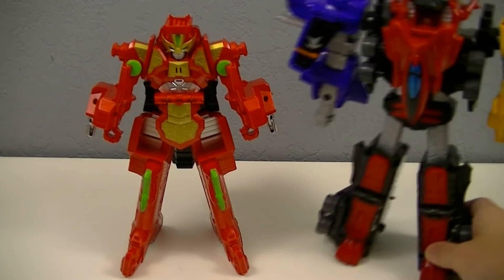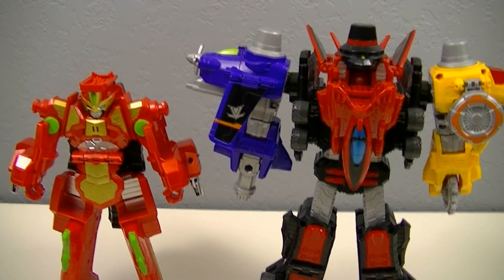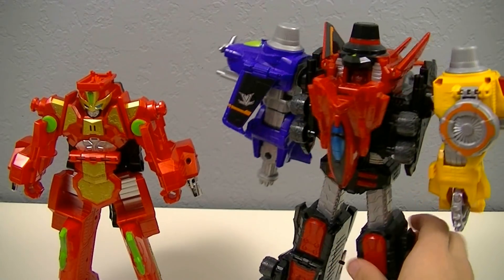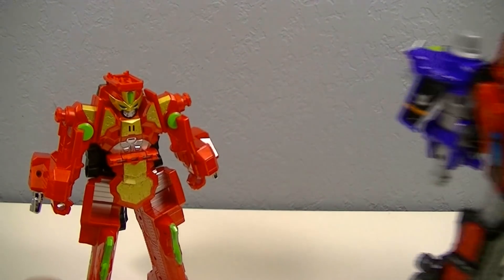For a size comparison, here it is next to Lupin Kaiser, where you can see it is considerably shorter. Though it does make sense since this is a combination of various pieces, whereas this is just a single gun that transforms into a robot. Speaking of which, this also has functionality with other Versus Vehicles. If you take a look at the shoulders, you can see it actually has a couple of connector joints.